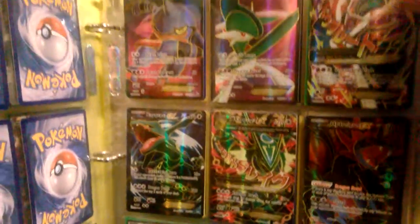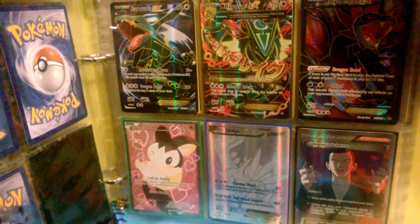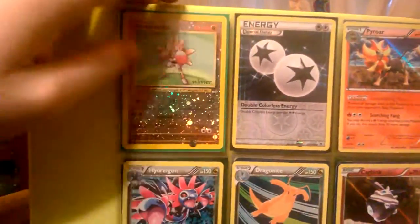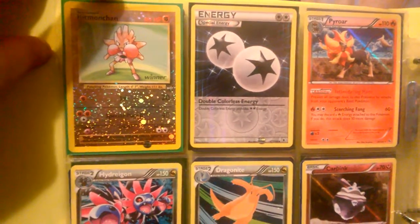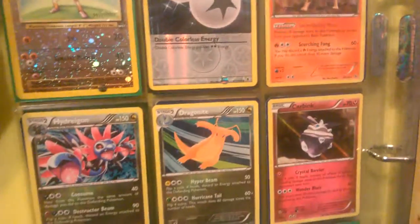I was really heavy on Roaring Skies so I have a lot of Roaring Skies cards, though I gave most of them away. There's a double colorless energy which is really nice and really rare too — I think I got this from CarolineZ from Caroline's Toy Box. And there's a Dragonite — I don't know why I really like this Dragonite, I just think it looks really cool.